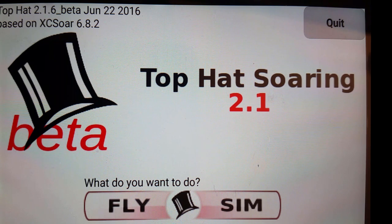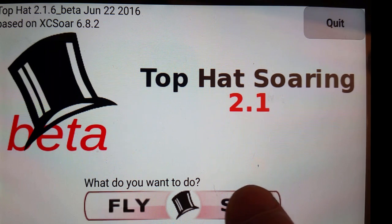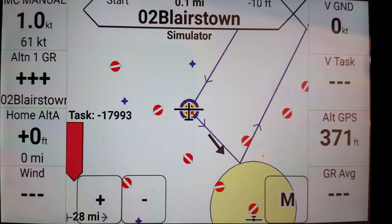The solution is that we've decoupled these two functions. I'm going to start Top Hat in simulator mode to demonstrate. First, I'm going to demonstrate how the McCready setting controls your safety glide to airports.